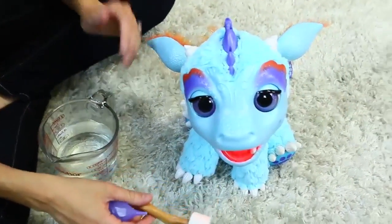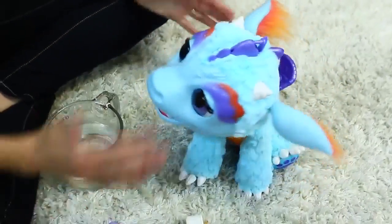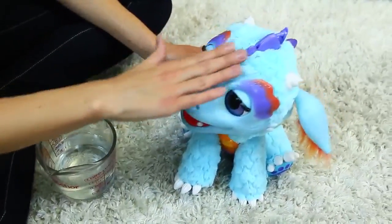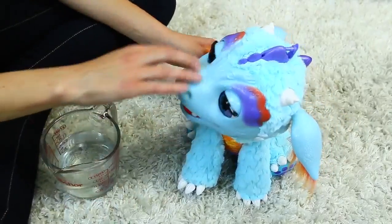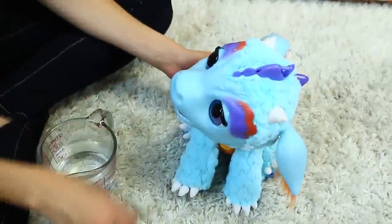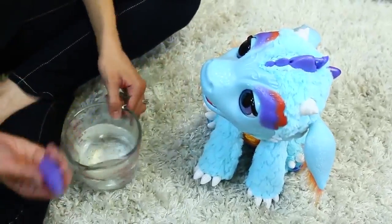Alright, so here is Torch — and it is like seriously the cutest thing ever. As you can see she moves a lot, and you can pet her nose right here. This is where she does all the different movements and phrases. She's like such a little baby. She has wings and spikes, her cute little tail, and she's very friendly. One thing you can do is get Torch to spray.